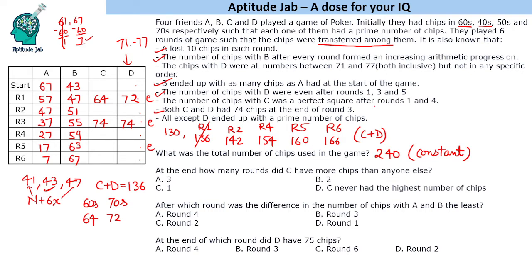For round 4, C also must have a perfect square number of chips, and C plus D equals 154. With D in the 70s, C must be in the 80s. The only perfect square in the 80s is 81, so C equals 81 and D equals 73, which sums to 154. After round 4, C = 81 and D = 73.